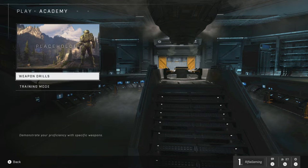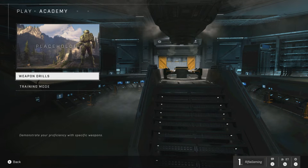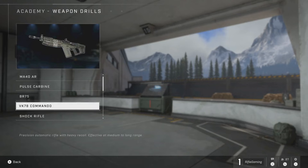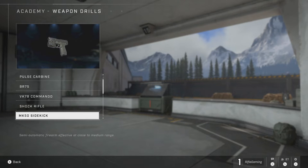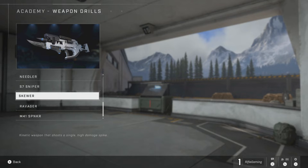Let's go ahead to the Academy. When we go here we'll have weapon drills as well as training mode. Let's get into weapon drills real quick before training mode, because training mode has much more features. The drills are basically challenges and training for you with specific weapons. Let's go ahead and choose the Skewer for my weapon drill.